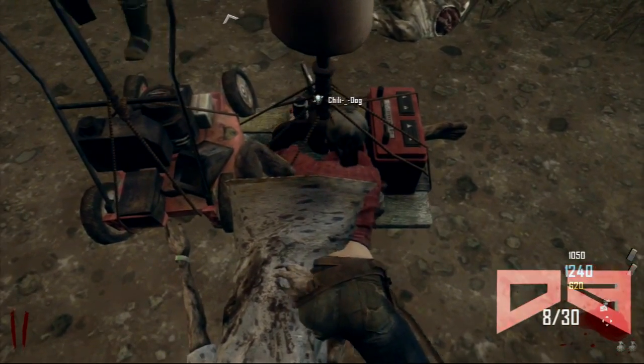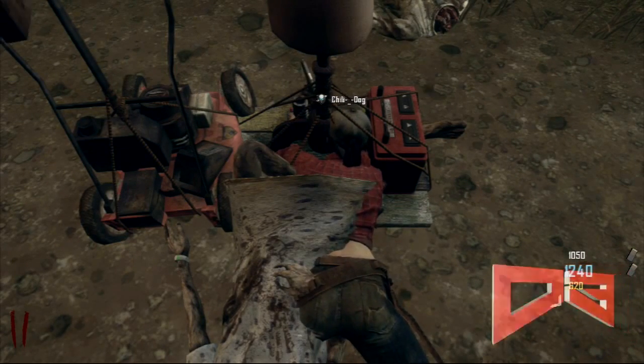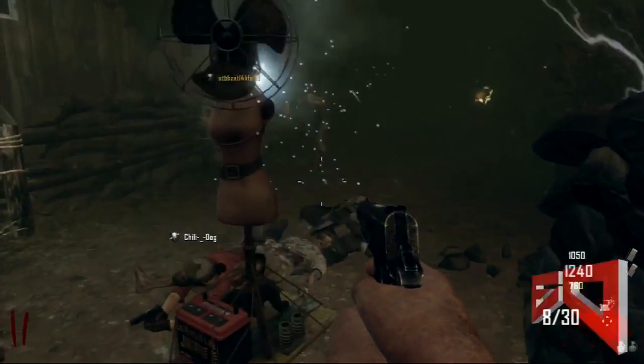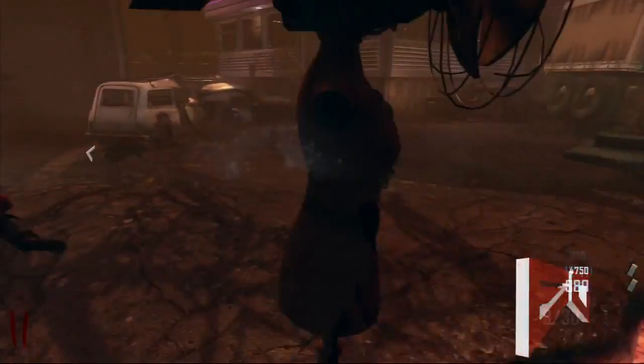I'm gonna click R1 and hold Square as fast as I can — R1 to hold, to pick, to place it, and Square to pick up my turret. As you can see there, it does a little bounce and boom, that's your invincible turbine.